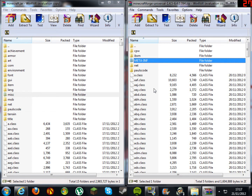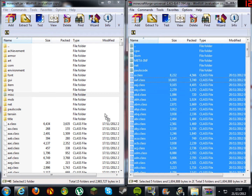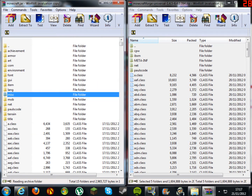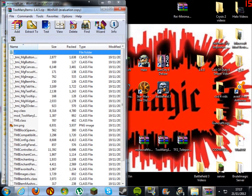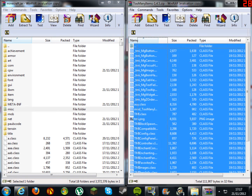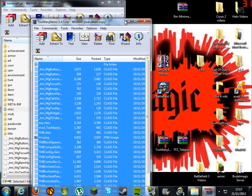You're going to see a ton of files. Press Ctrl+A to highlight everything and drag and drop into your minecraft.jar file. Click OK. Now close your Minecraft Forge archive and open up your Too Many Items mod. Scroll down, highlight everything, and drag and drop into your minecraft.jar file.